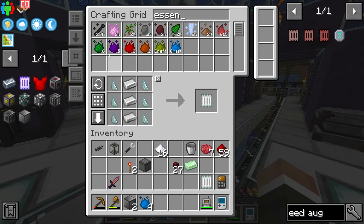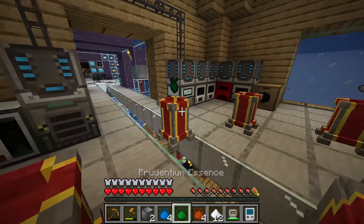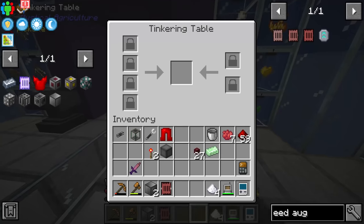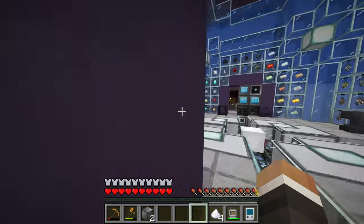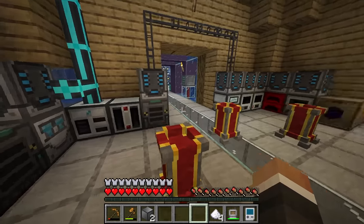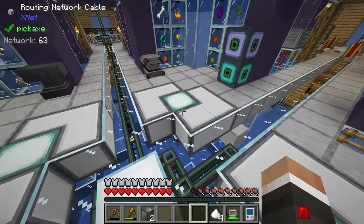You know what, let's go ahead and make the speed tier three augment just to see how fast it is. We need at least 12 sugar, plus four prudentium, four tertium, and four imperium essence. The prudentium and tertium we can request - it has to make them in sets of four. The first one requires four sugar and four prudentium. There we go - we have the speed three augment, and if we add that to our leggings... oh my goodness, yes - quite a bit faster. That is me sprinting - this is normal movement speed.